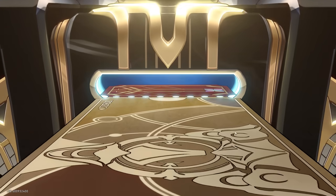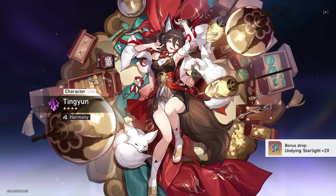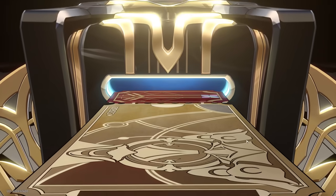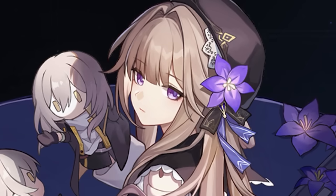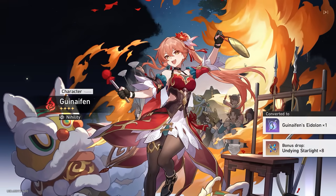Here we go, first 10-pull. It doesn't look like an early five-star but there are a lot of four-stars we need. I'm feeling the luck — come on, don't give me Pom-Pom. First pull and we're off to a bad start. Another 10 warp — gamba city — no luck again, and we get Herta. What the heck, you weren't on the banner! But then — hell yeah — one Guinaifen copy! First win of the day.